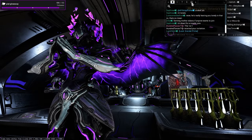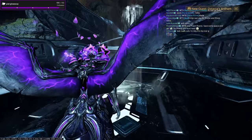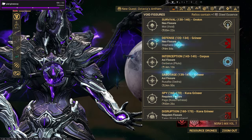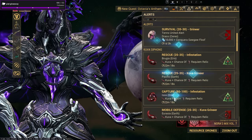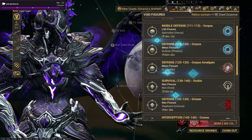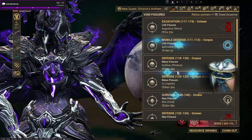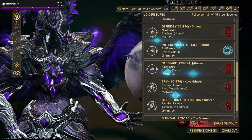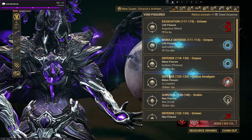All three of those can be used to make platinum — it is generally the best way. If you specifically want kuva, I'd recommend doing a Requiem Fissure mission. For relic runs to get prime parts as quickly as possible, you want to be doing Exterminate, Capture, Rescue, or Sabotage — those are the four quickest mission types.